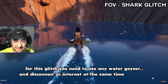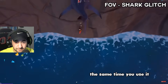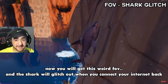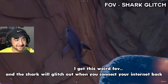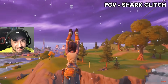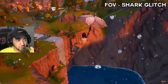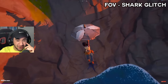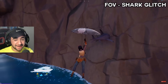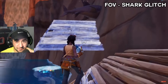FOV shark glitch. For this glitch, you need to use any water geyser and disconnect your internet at the same time you use it. The shark will glitch out when you connect your internet back. The shark is not looking too good right now — it's in the wall. Poor shark.